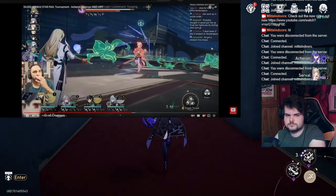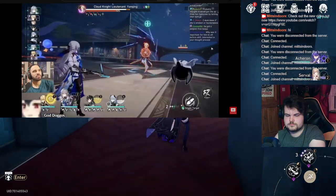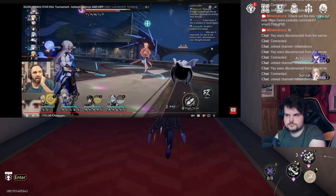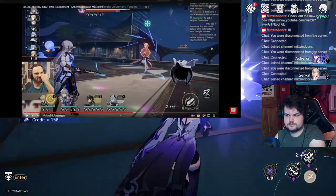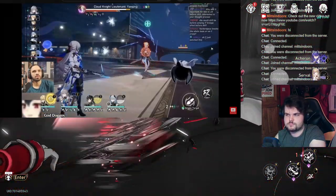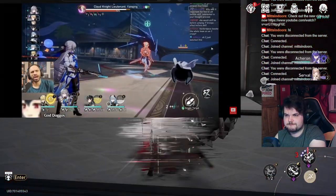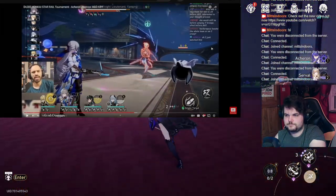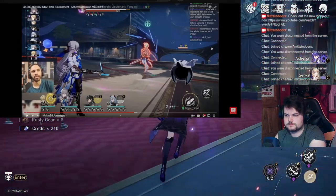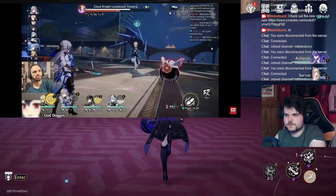Let me look at this Hanya-Luocha combo — two skill points generated. It's super solid. It's important that Imbibitor Lunae is the one who triggers Hanya's skill point generation because he gets a damage bonus from doing it, which is absolutely fantastic. But there are so many things to manage in this team composition. Bronya's ult lasts based off how many times the unit uses their ability, not based off how many times she goes — so it is super tricky even with Hanya seemingly generating skill points.